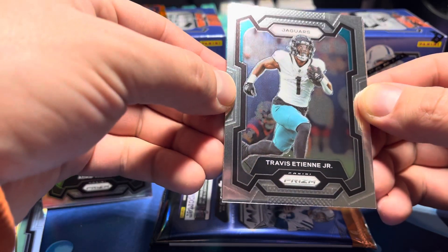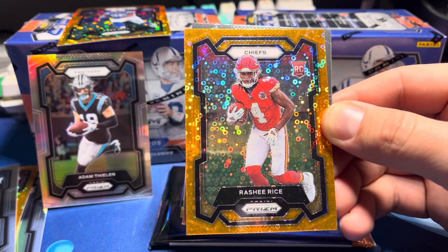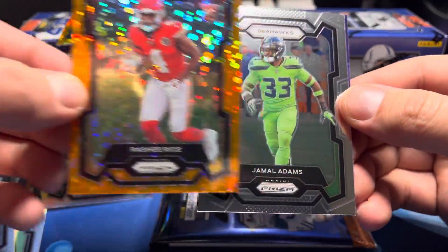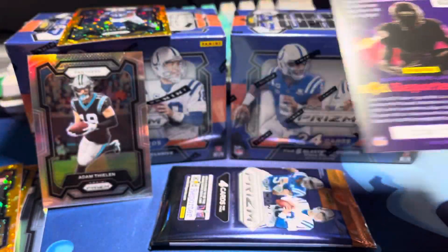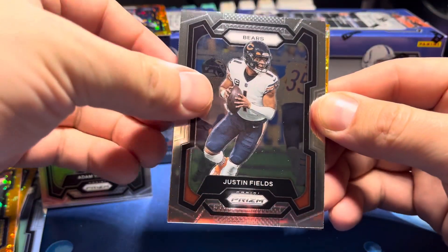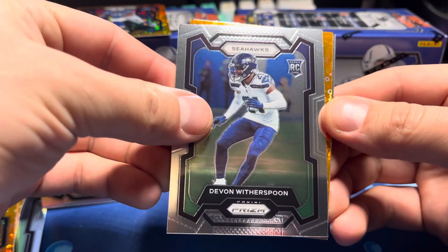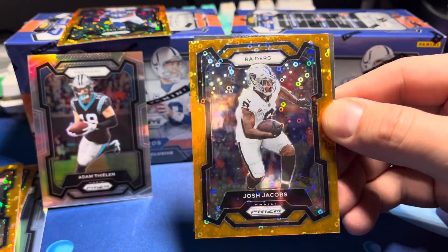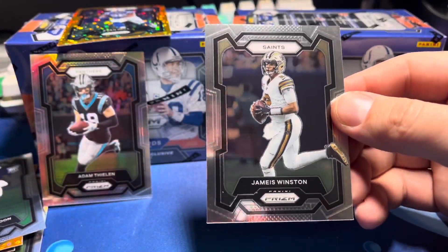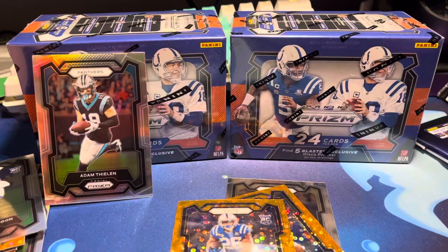Travis Etienne Jr. disco rookie, Rasheed Rice for the Chiefs, and Jamal Adams Seahawks. Last pack magic — two rookie discos, actually three, one was QB Clayton Tune. Devin Witherspoon rookie for the Seahawks. Our last disco is not a rookie — Josh Jacobs. And you got Jameis Winston on the back end.